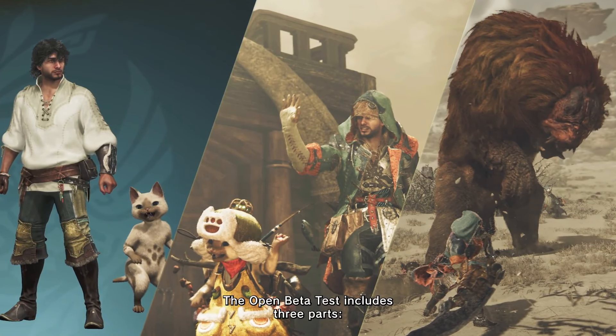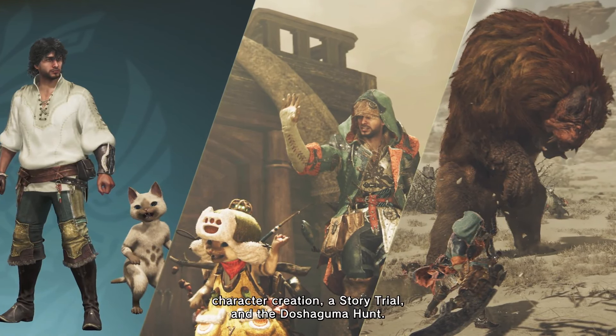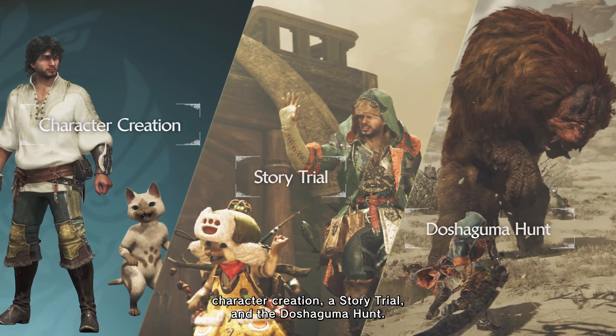The open beta test includes three parts: character creation, a story trial, and the Doshagama hunt.